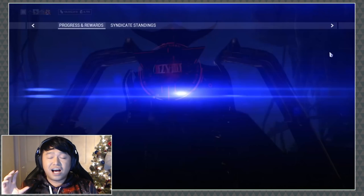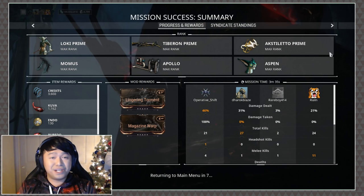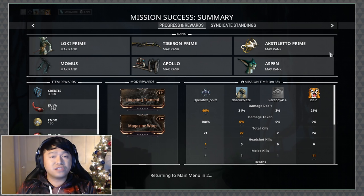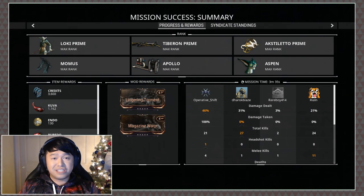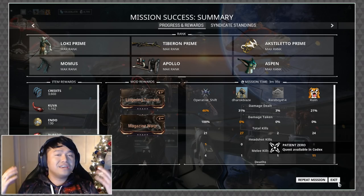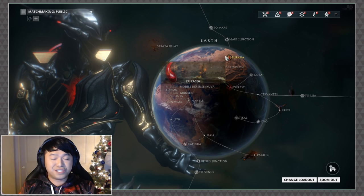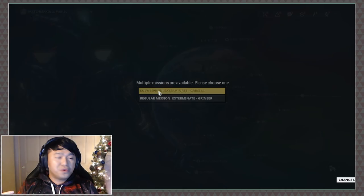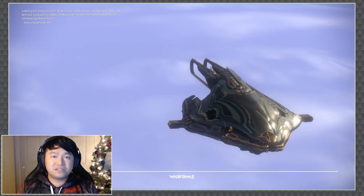The other thing that will drastically change how long your missions take is teammates holding up extraction. In these calculations I've done Kuva per minute, so if someone is taking an extra 30 seconds at extraction that can definitely add up over multiple missions. One of the big draws to Kuva survival is that you're in there and just let it escalate — you only have to worry about one entrance and one extraction, as opposed to five, six, seven, eight, or ten separate missions.